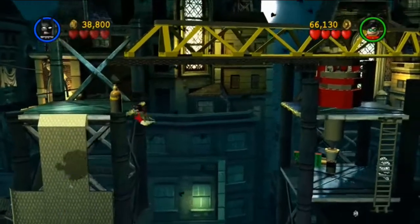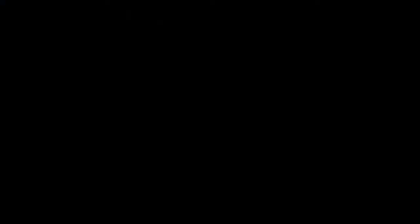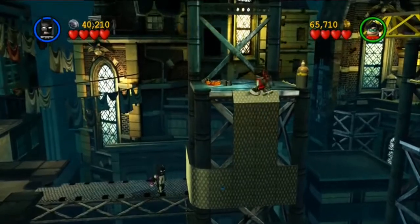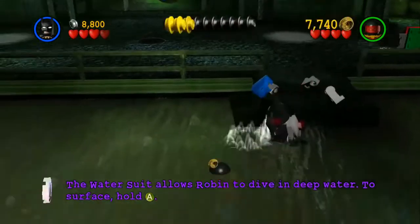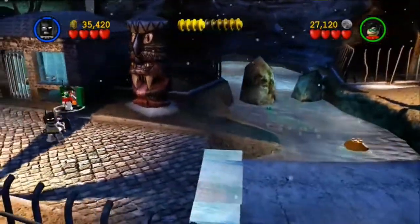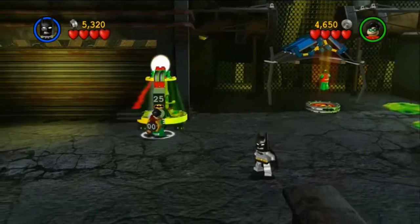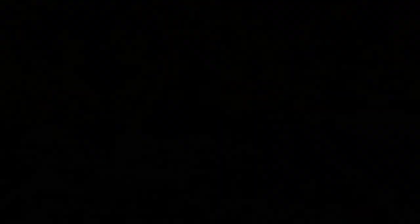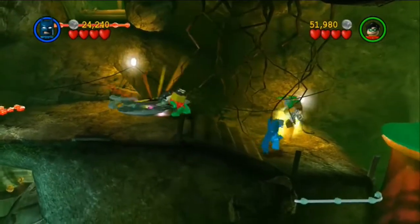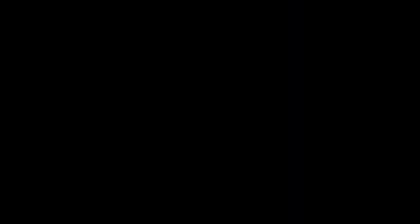Then there's Robin's suits. The magnet suit — I hate you. This suit is in nearly every level, it makes loud footstep noises you can't mute, and it lets you climb sideways or upside down on shiny silver bits. The water suit turns you into a crocodile — you sink to the bottom. The tech suit lets Robin use tech panels to control things like a robot turtle. And finally the attract suit, which is in every level too — it gives Robin a vacuum to collect Robin-colored Lego pieces to fill 25-piece bins so you can build a minikit. All my homies hate the water suit.